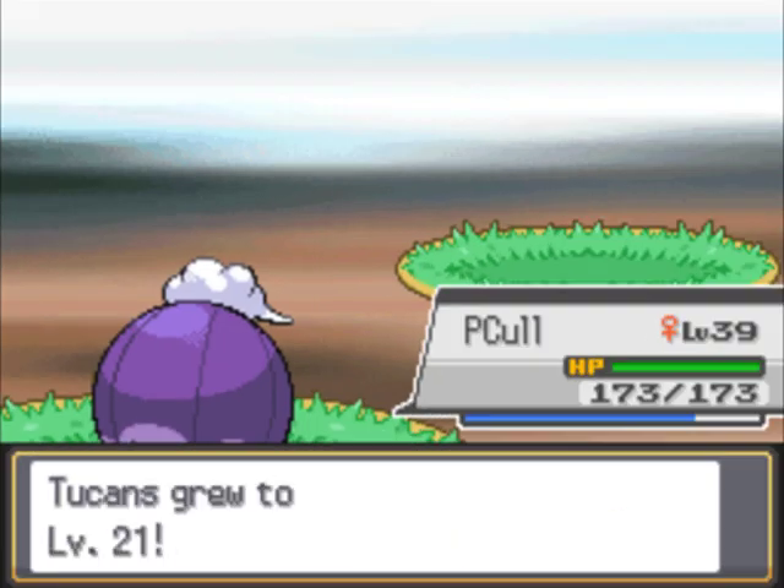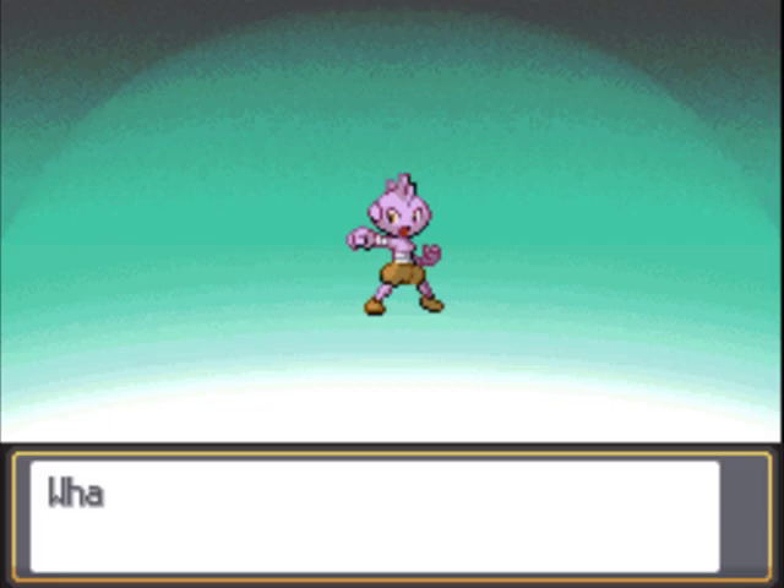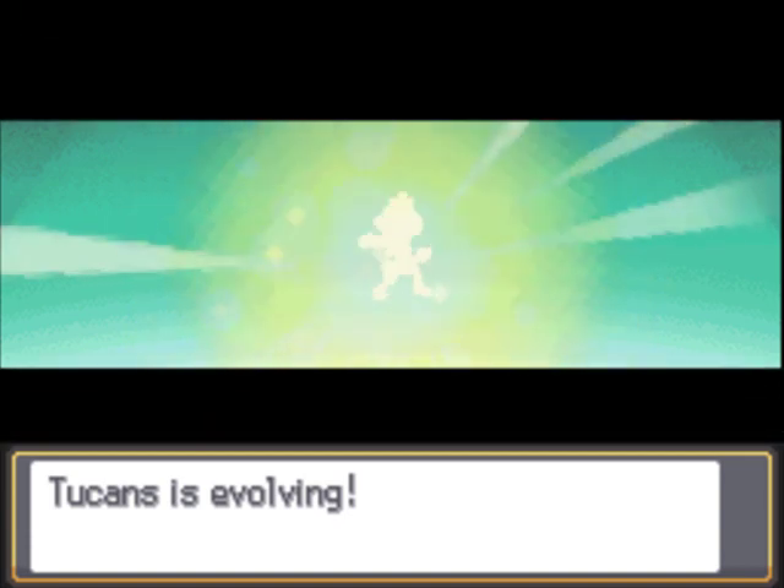Alright, I think this should be it. Two cannons! Grows to level 21! It basically evolves at level 20, so here we go! Tyrogue is evolving! Who is he going to become? Oh, look at that — it's a Hitmonchan!